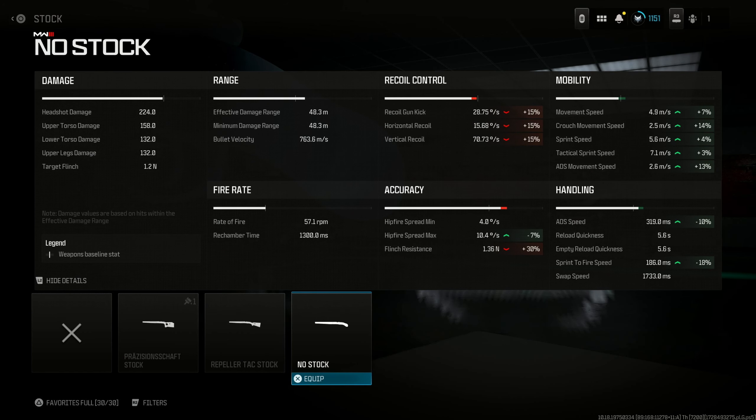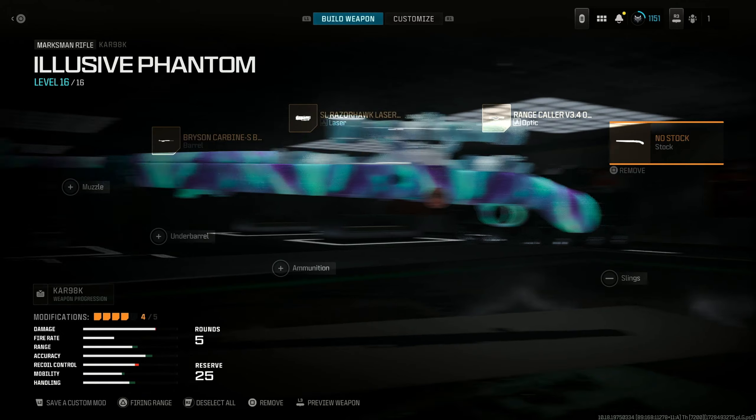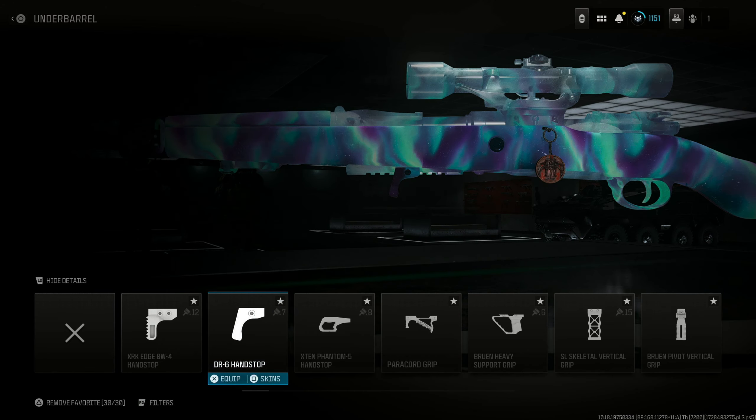For the stock, of course, no stock. You have to use this — it's going to improve ADS speed by 10% and sprint-to-fire speed by 18%. Look at all those mobility perks. And don't worry about recoil — it's not an automatic weapon, so you have nothing to worry about.